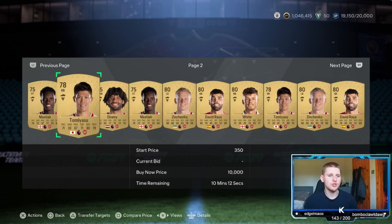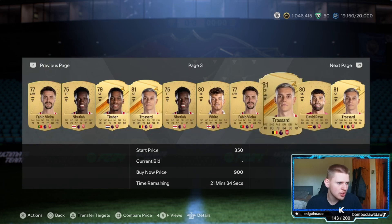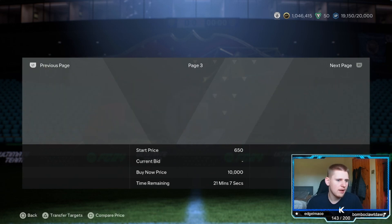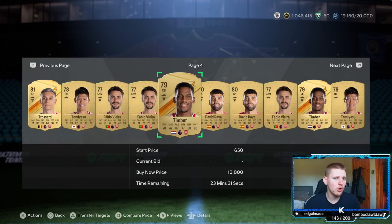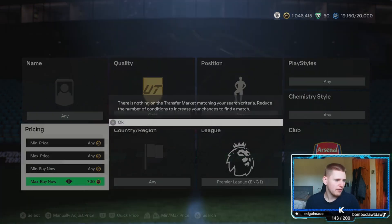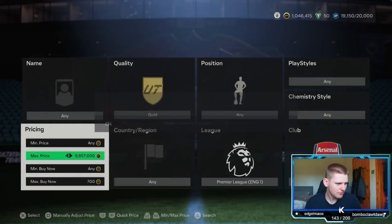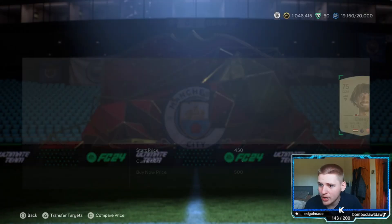Just put 700 coin bids on basically every single card you see. You've got the gold rares — Trossard, Timber — and because the starting price is 650, you can start bids at 700, so it's kind of perfect right now. I'm hoping they don't go down later on because with content and stuff coming out they could quite possibly go down in price.